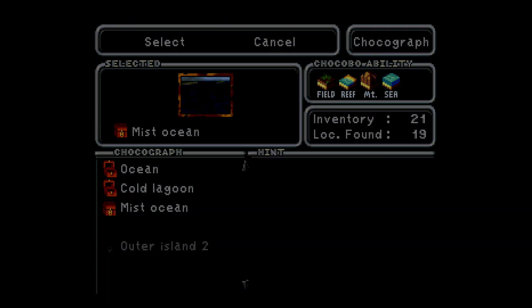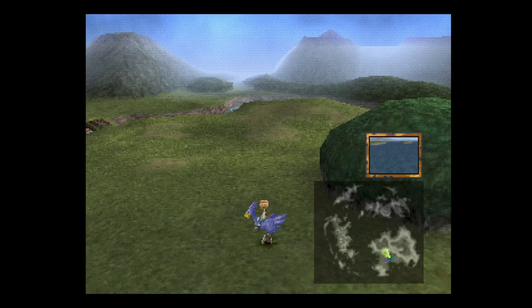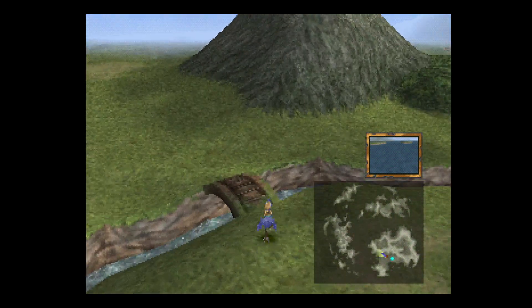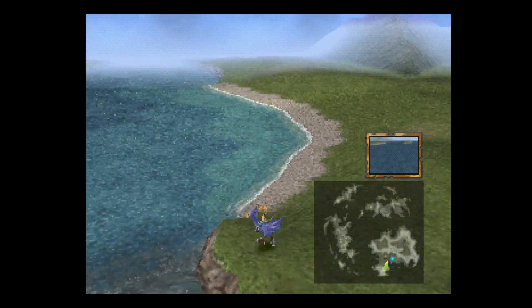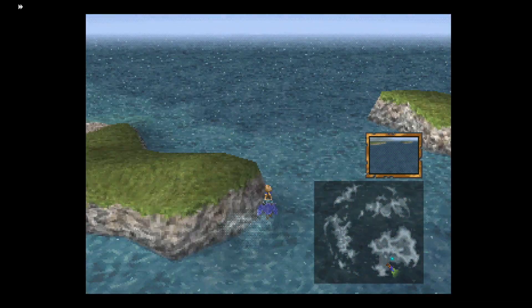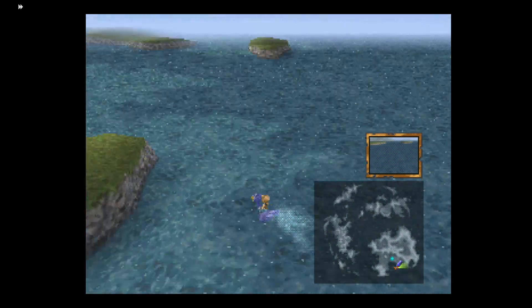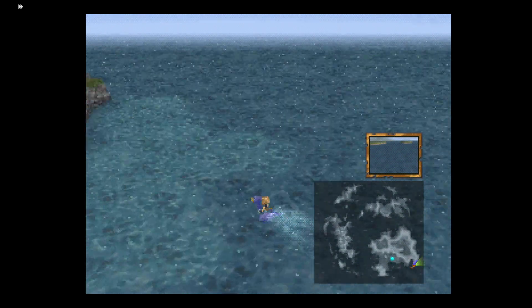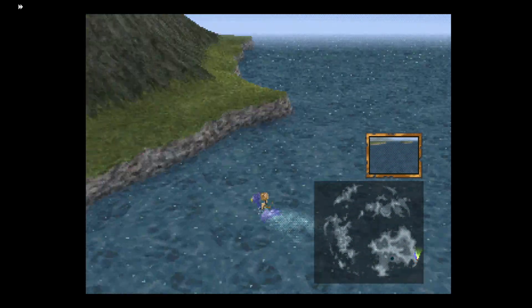But together, they make up this right here — the Mist Ocean. That's not a very great picture; it's a big, empty, open spot of water with a few pieces of land. Fortunately, I just know where it is. I'm going to fast forward, and this location's sort of engraved in my head.